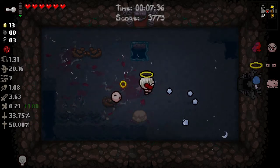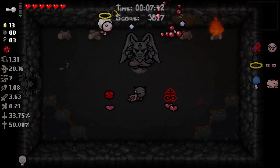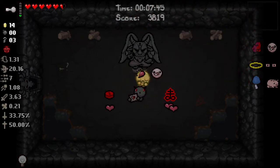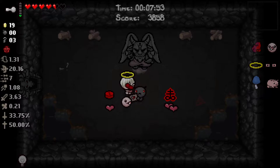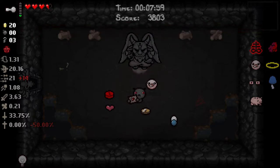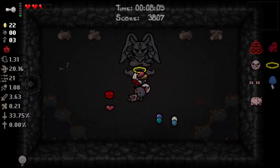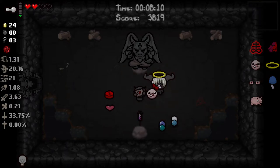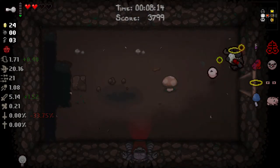As long as it's not a Krampus fight, we're in business. Oh my goodness - it's Brimstone! Guess the game's throwing us a softball. Now we can get lots of money out of this Demon Judgment and we'll get Brimstone. I'll take Brimstone now. Growth Hormone is absolutely worth it too. Now let's go back and get Humbling Bundle.